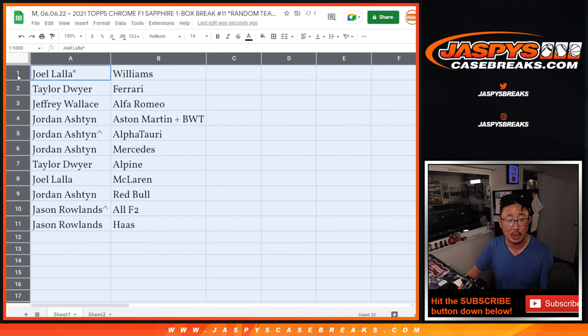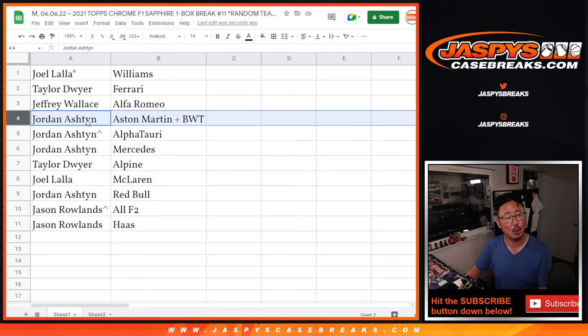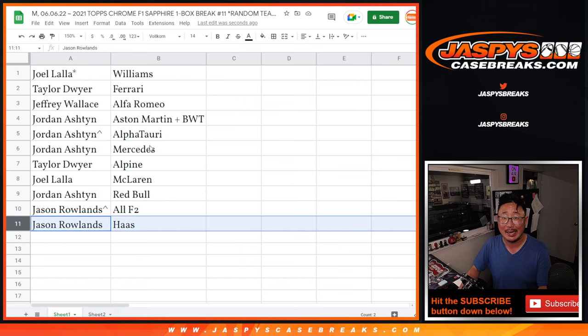Joel with Williams — that's pretty solid, George Russell on that team. Taylor with Ferrari. Jeffrey with Alfa Romeo. Jordan with Aston Martin and BWT. Jordan also has Alfa Tauri with the spot that he won, and you also have Mercedes — nice. Taylor with Alpine. Joel McLaren — Lando Norris on that team. Jordan with Red Bull. Jason with all the F2 teams and Haas.